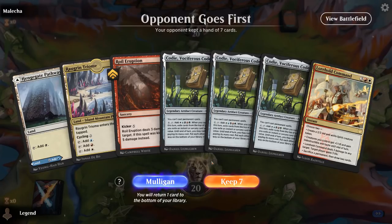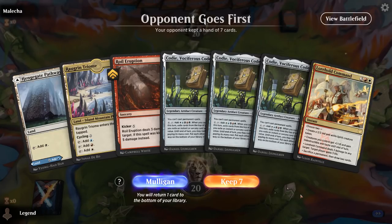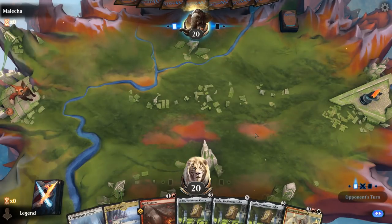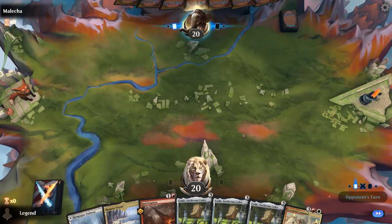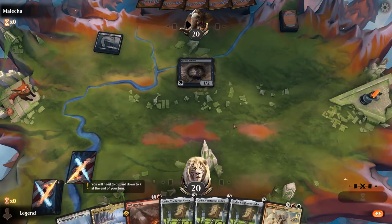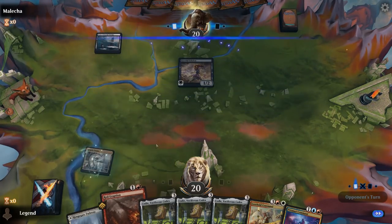We're on the draw with a Kodi-heavy hand — three Kodis might be a bit much, but if it survives it'll be great. We can assume the first one gets answered by removal, so we'll try it. On the play this might be a mulligan since we don't have a third land yet, but on the draw it's worth a shot. Opponent plays Hateful Eidolon — happy to kill it with a Royal Eruption.